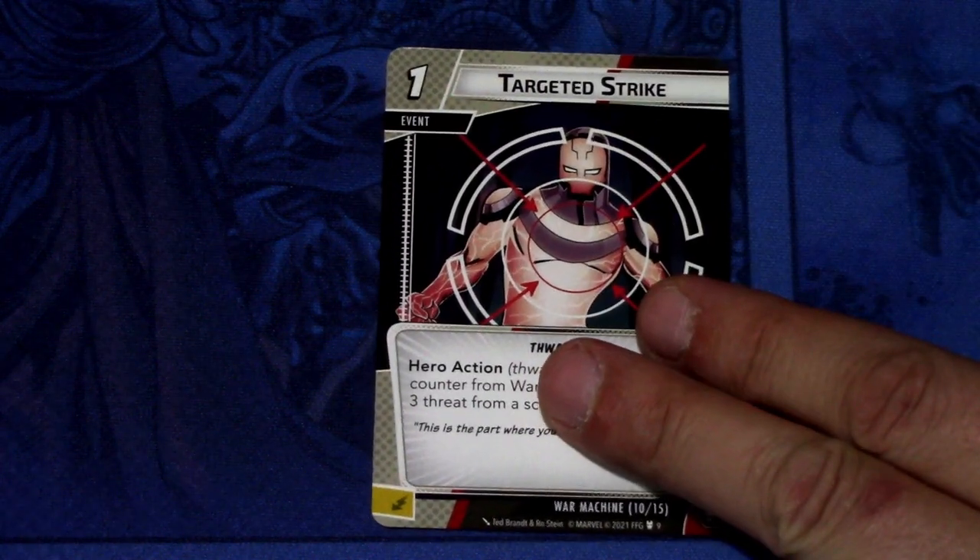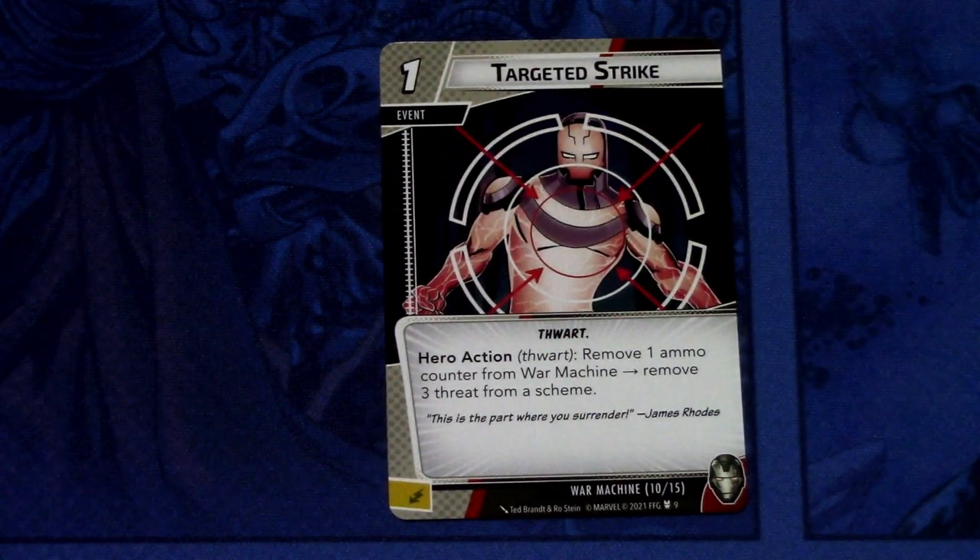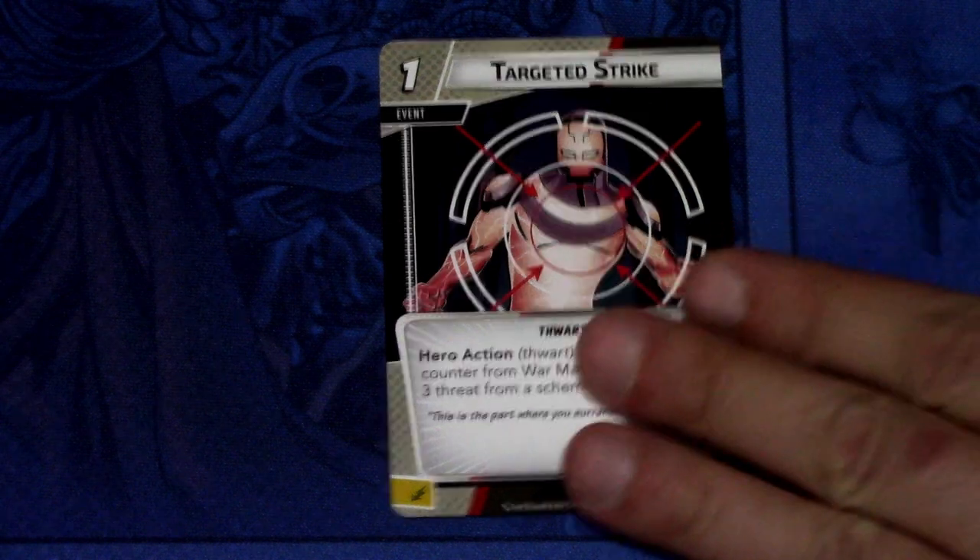Then we have Targeted Strike — there are 2 copies of this. Targeted Strike is a 1 cost event. Hero action: remove 1 ammo counter from War Machine, remove 3 threats from a scheme. It can also be committed as an energy resource. It only costs 1 and you also have to remove an ammo counter, but still — 3 threats for 1 resource and 1 ammo counter, I think it's a good deal.